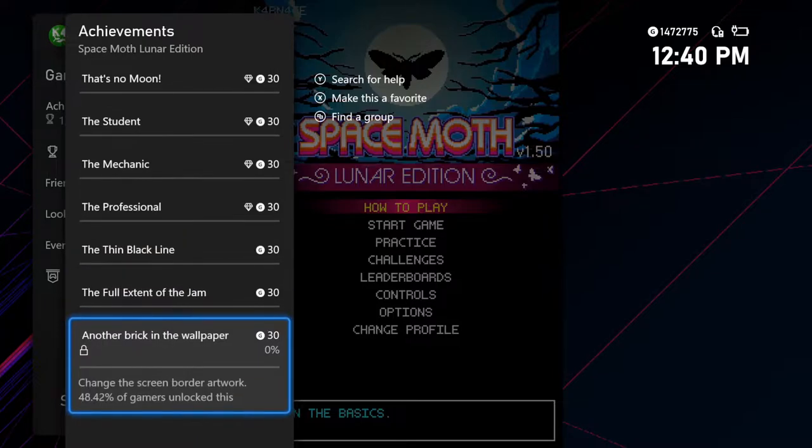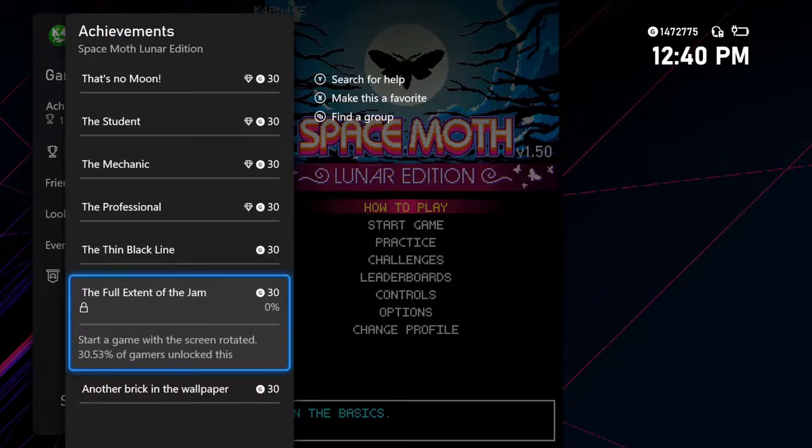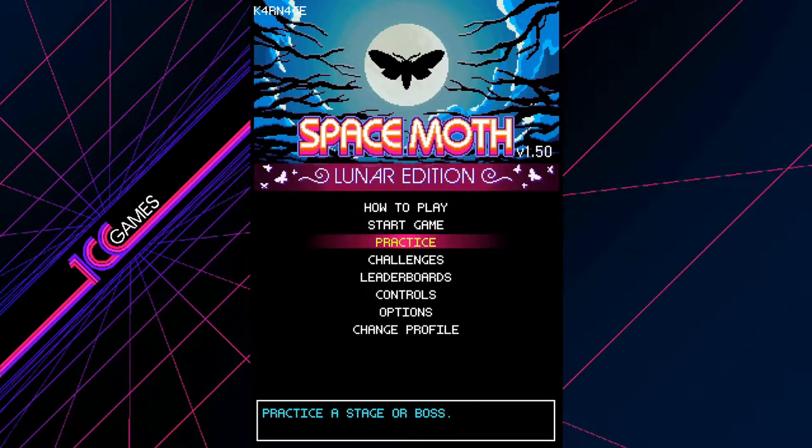There are a couple of really easy ones here — change the screen border artwork, start a game with the screen rotated, and start a game with scan lines turned on. So we can actually do those right away and show you guys how easy it is to unlock a couple. But you know what? First we're going to get into the gameplay, then we're going to maybe mess with that stuff.